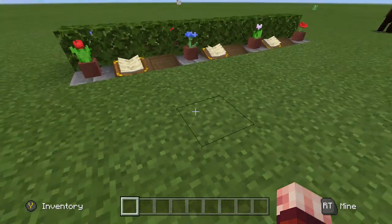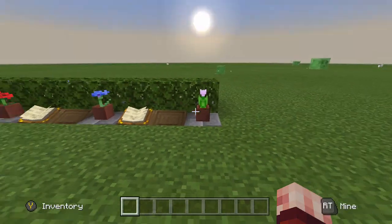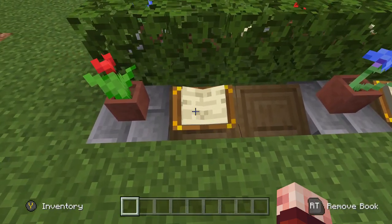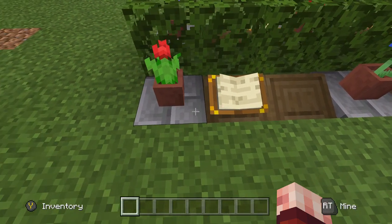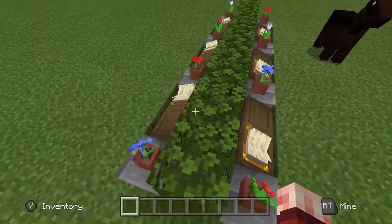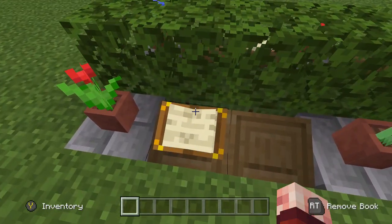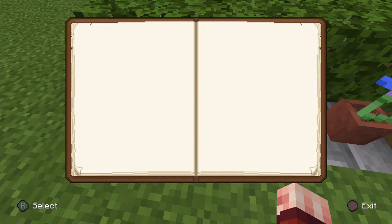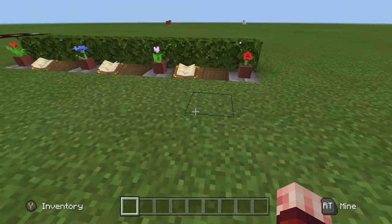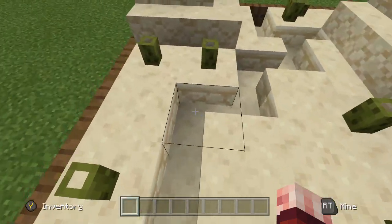Next is a nice-looking graveyard design — more of an elegant style rather than a spooky one, good for a city build. Place lecterns in the ground, put a book on top, and add stone bricks with flowers on top next to each one. Separate the plots with a hedge for a brighter feel. If you want to go further, you can write a name inside each book so players can pull it up and see who it belongs to.